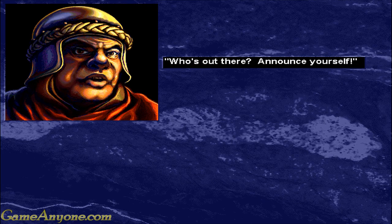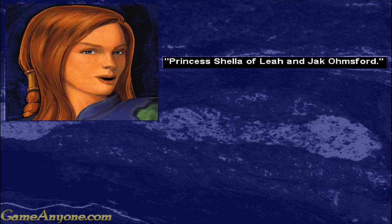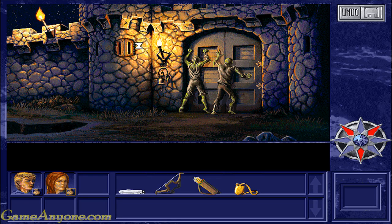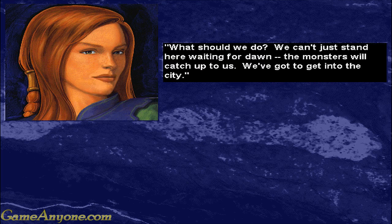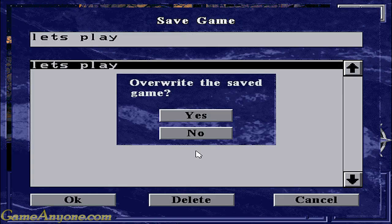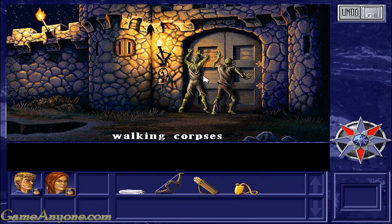'Guard!' 'Who's out there? Announce yourself.' 'Princess Shela of Leah and Jack Omsford.' 'Well, your highnesses, you better find some safe place to hide - you can't get in here while these monsters are around.' 'What should we do? We can't just stand here waiting for dawn - the monsters will catch up to us. We've got to get into the city.' Alright, this looks like a good time to cut off for now, so I'm going to save. When we come back we'll figure out what to do about these corpses and get into the city - see you all later!